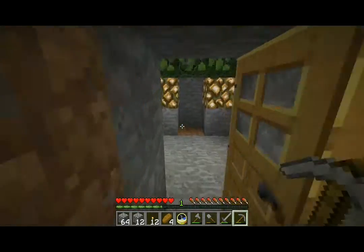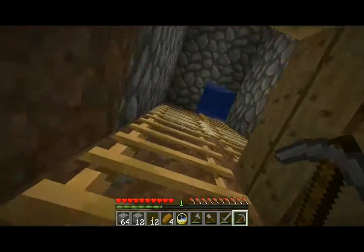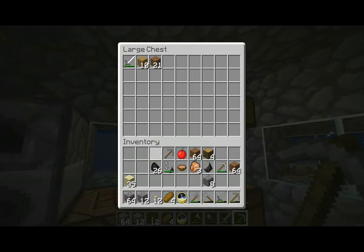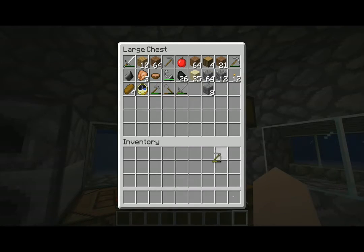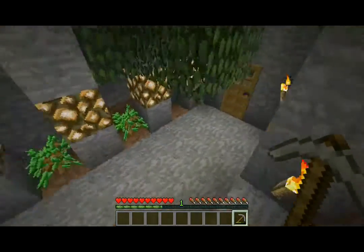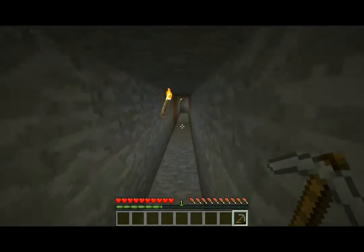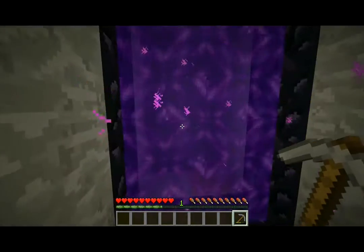Actually, I'll make a chest really quick and store all my items, just in case — I'm just that cautious. I'll just throw everything in here. I wish there was some special button you could click and you'd dump everything in your inventory into a chest. That'd be pretty nice. Anyway, nether time.